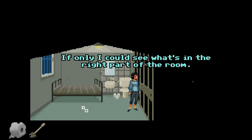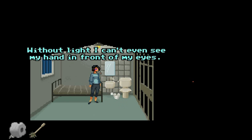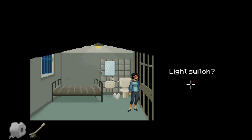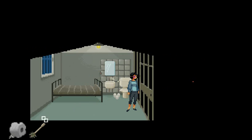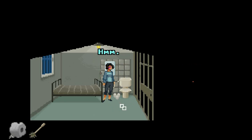If only I could see what's in the right part of the room, but it's pitch black in there. Without light I can't see anything. There's a light switch — how do I get that? Maybe I should throw the brush over there to hit the light switch. What do you mean you don't want to risk it? Anything to do with the toilet paper now? There we go, yes. I have three chances.